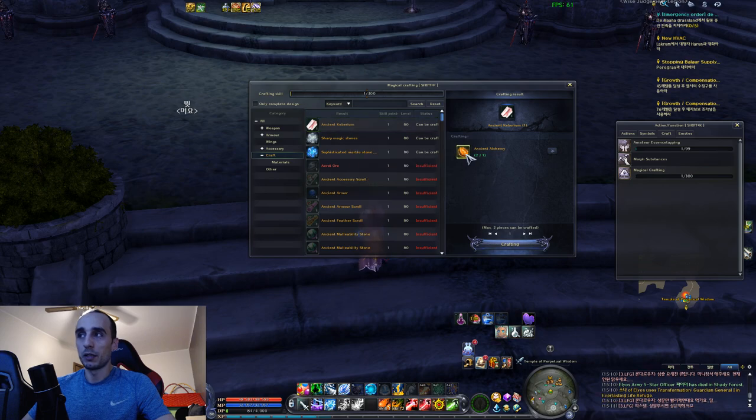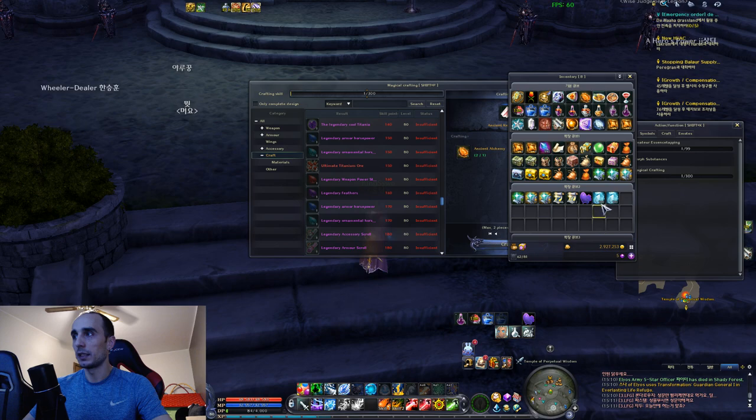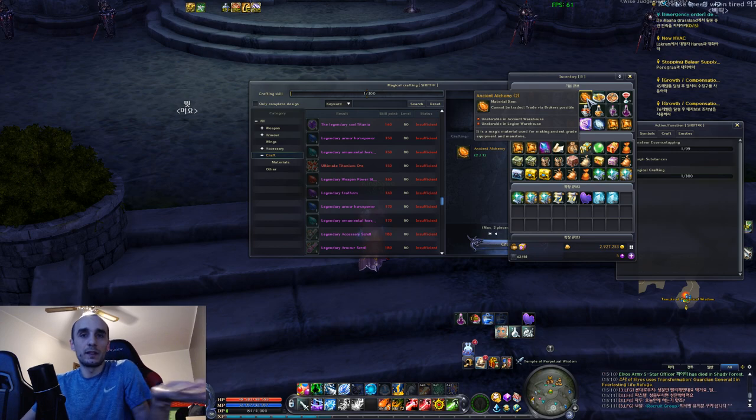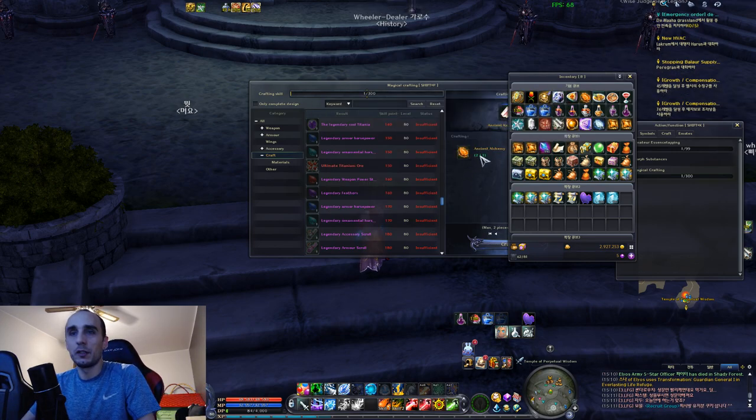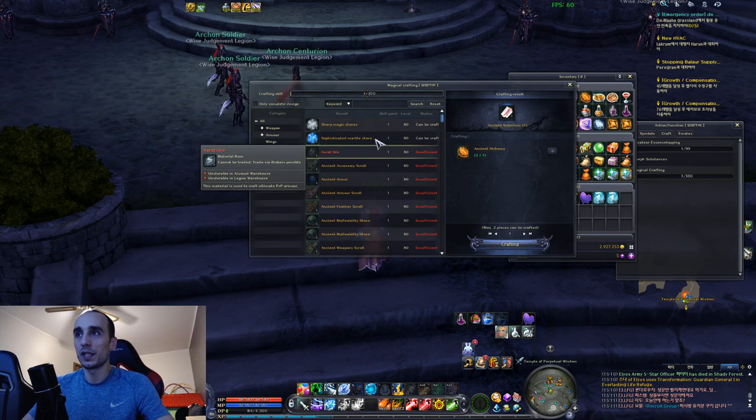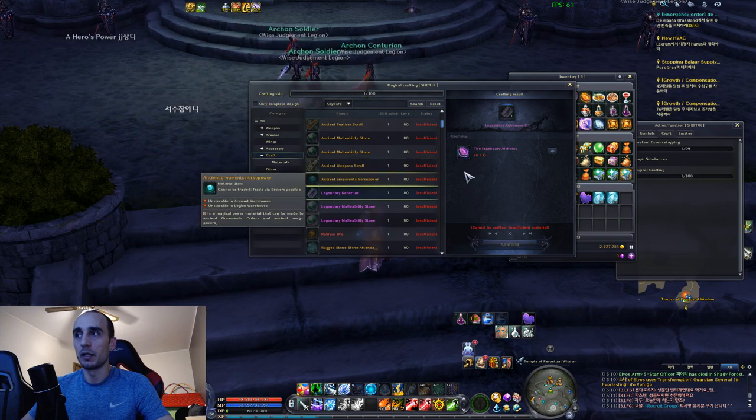Ancient Keberium can also be crafted with Ancient Alchemy. Ancient Alchemy - you get these from the leaders. The current things you're farming for Keberium don't drop Keberium anymore; they drop these now. So you just craft from these, make Keberium, and so on. It works basically the same with other Keberiums as well.